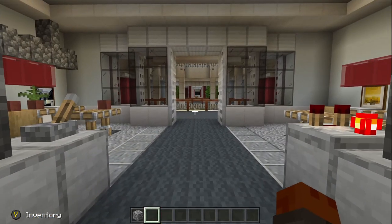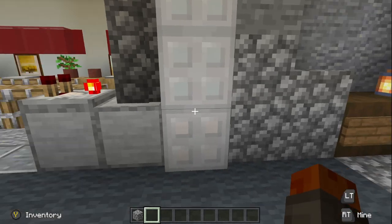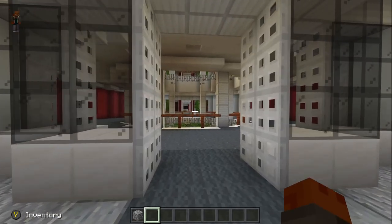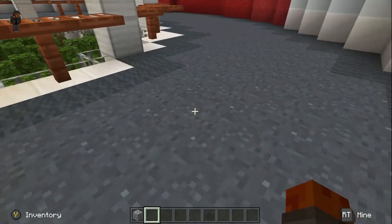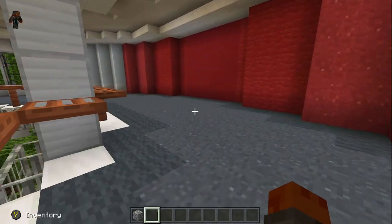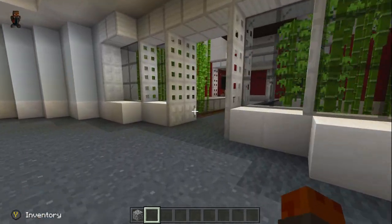I like that they have that. Now you can go start mining right away, get lapis, and take it right up to the enchanting area. Having everything that you need inside the base is really important, and you'd be surprised how many base maps don't set up like that.